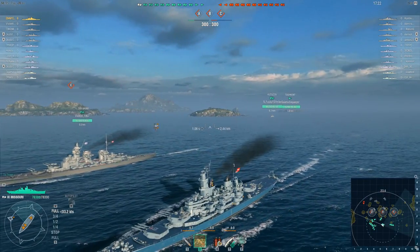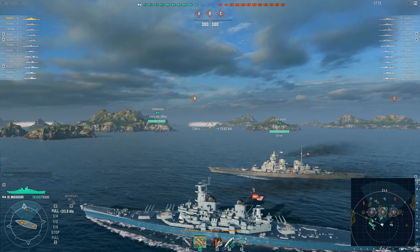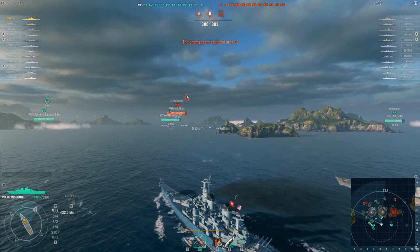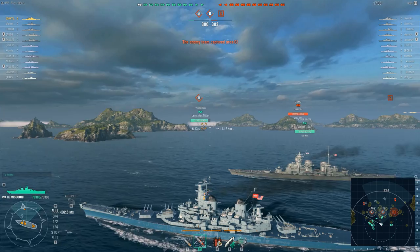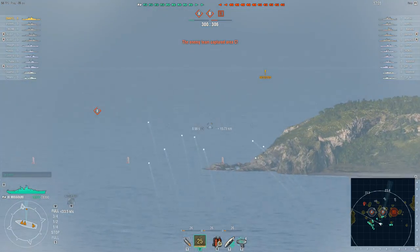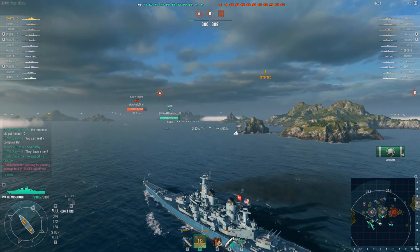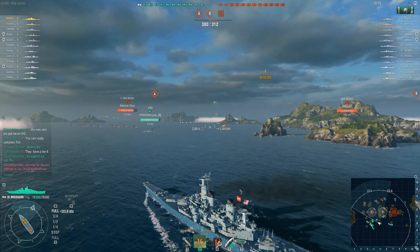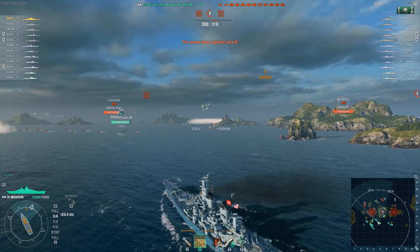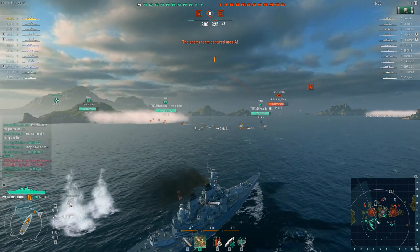So Barsi B is top tier in the Mighty Mo on the Sea of Fortune map — no pressure, Barsi, only tens of thousands of people watching. His initial salvo was fired at a hidden HMS Fiji in that smoke screen, but none of the shots from these nine 16-inch guns connected. The Fiji, however, has spotting going on and is putting effective fire into the Edinburgh. Barsi's second salvo, fired blind into the smoke, does strike home, resulting in a partial cap reset. Unfortunately the enemy team holds Charlie and is just about to cap Alpha as well, threatening Bravo — not a great start for Barsi's team.